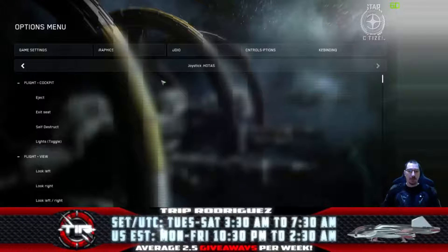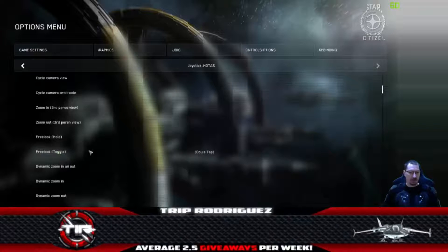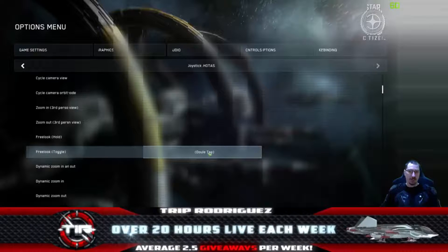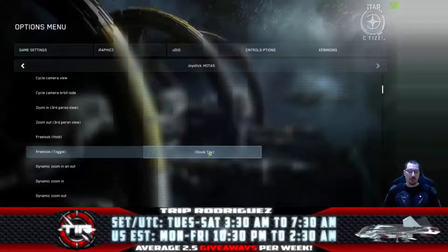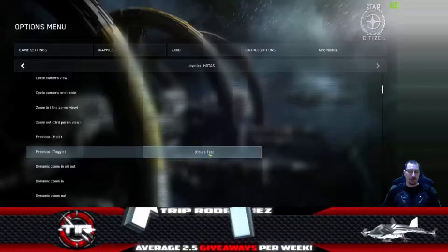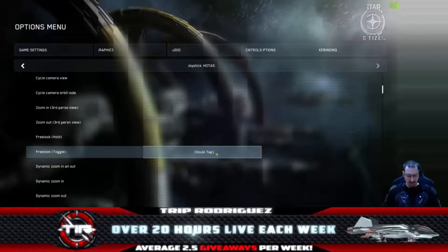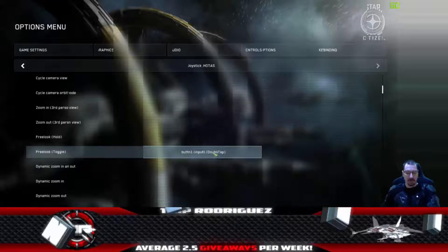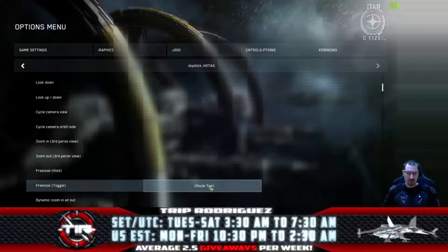One more thing to clarify: some functions will say 'double tap,' meaning you can use that button for one action on a single tap and a different action on a double tap. This is an alternative approach for switching countermeasures, for example. When clearing fields, click on it then right-click where the keybind is. Even after clearing, it may still say 'double tap' — hit the Y key (Yankee) to turn off the double-tap feature.